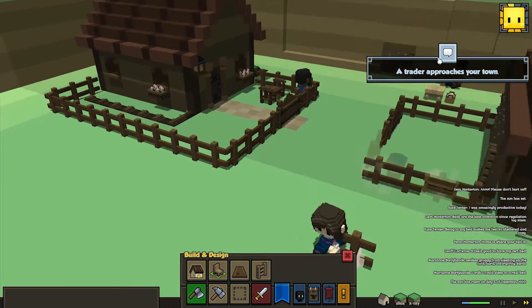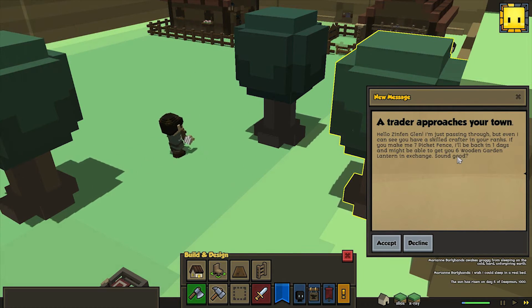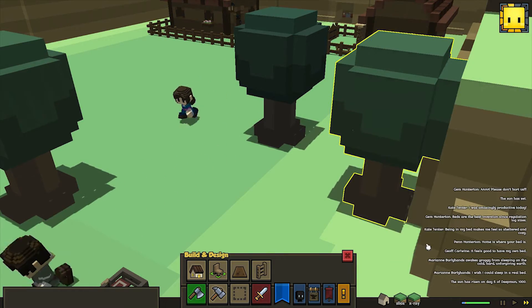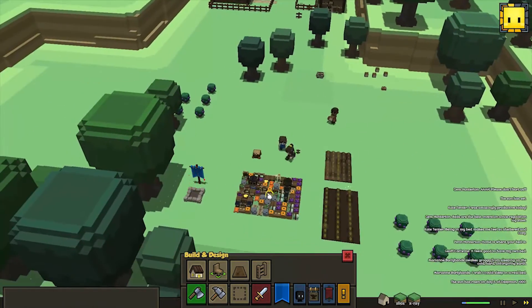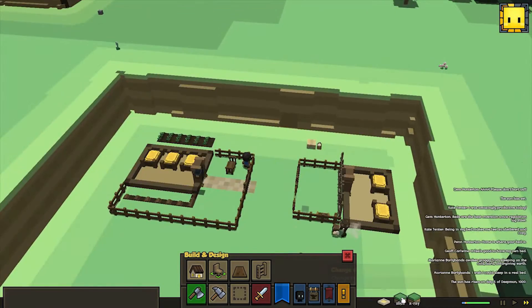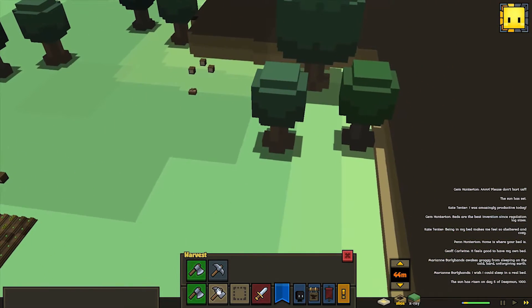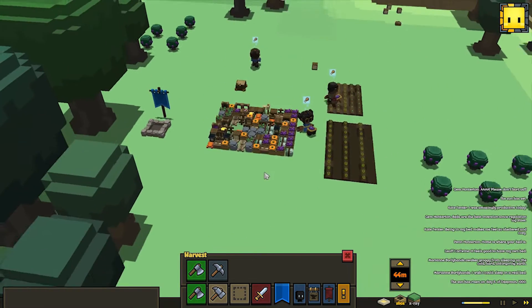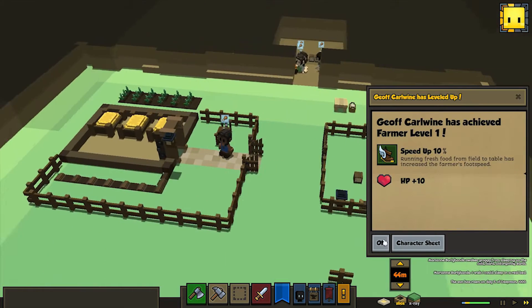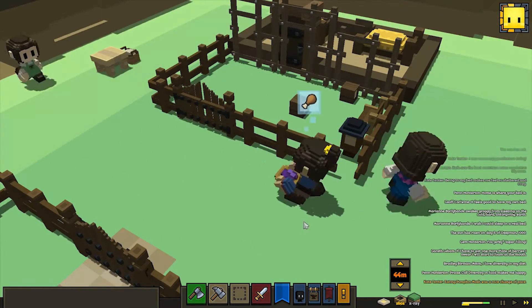I wonder if they are stuck here or if they can get out. A trader approaches: 'Hello, I'm passing through, but even I can see you have a skilled craftsman in your ranks. If you make me seven picket fences, I'll come back and might be able to get you six wooden guard lanterns.' No thanks - we're losing wood. We might need to... oh, it looks like we're filling up inside here. We need to get more wood - it takes a lot of wood when making all these crafts.